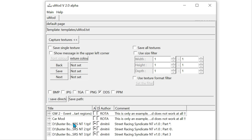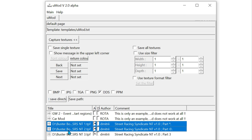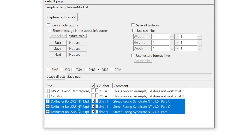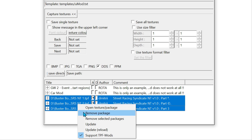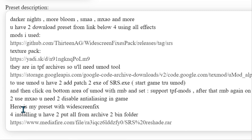Now we need to highlight all of them — hold Shift and click on all three, then right-click and select Update. That's done. It says here: if you want to use MXAO (ambient occlusion), you need to disable anti-aliasing in game, so keep that in mind.